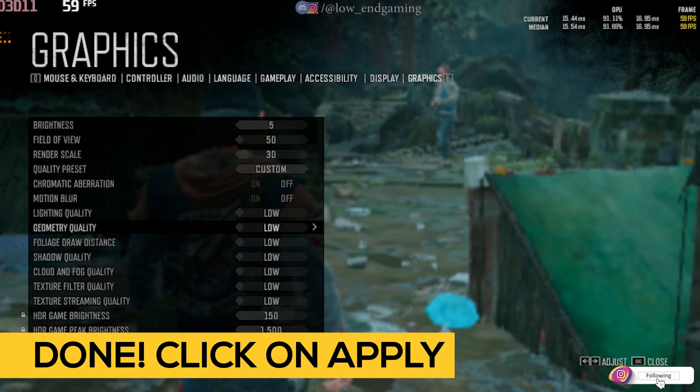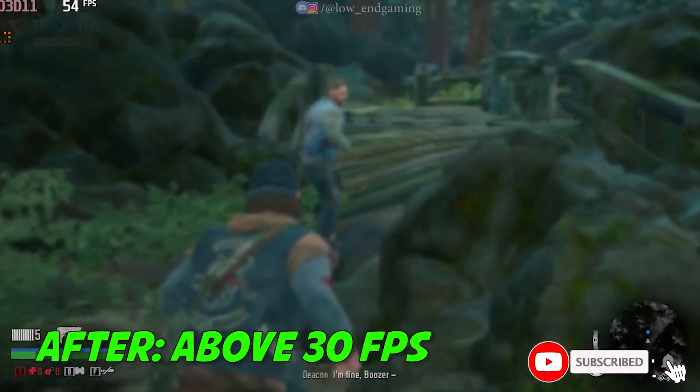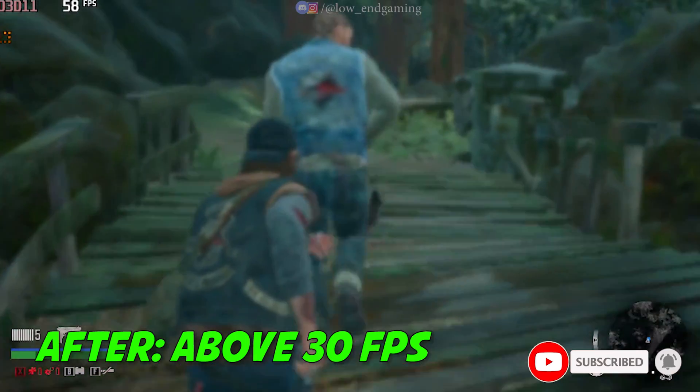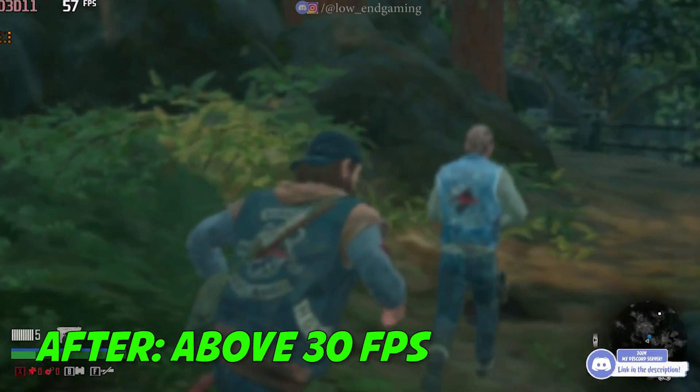After changing all the settings, click on apply. We are done with step 1. Now play your game — hope you got an FPS boost. This was how the game was working on my PC after doing step 1. Let's move to step 2.